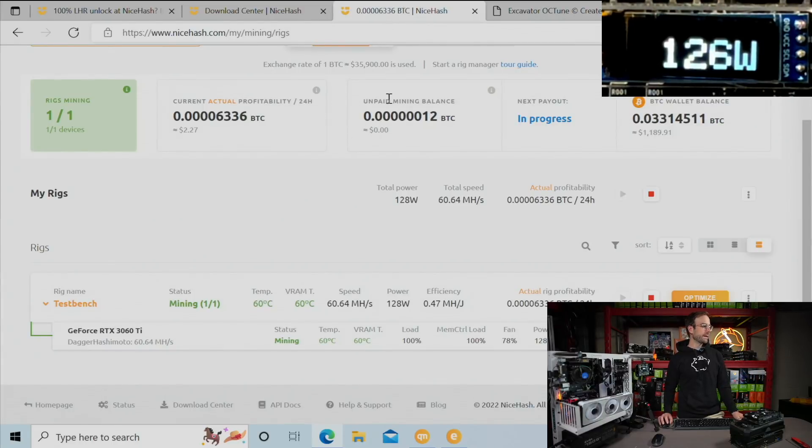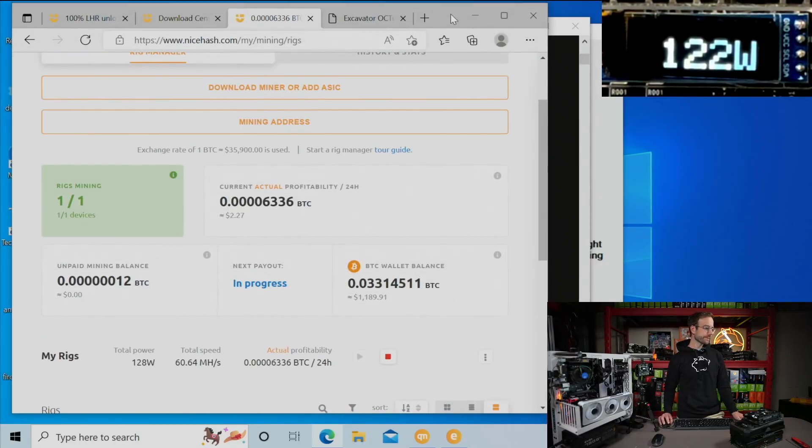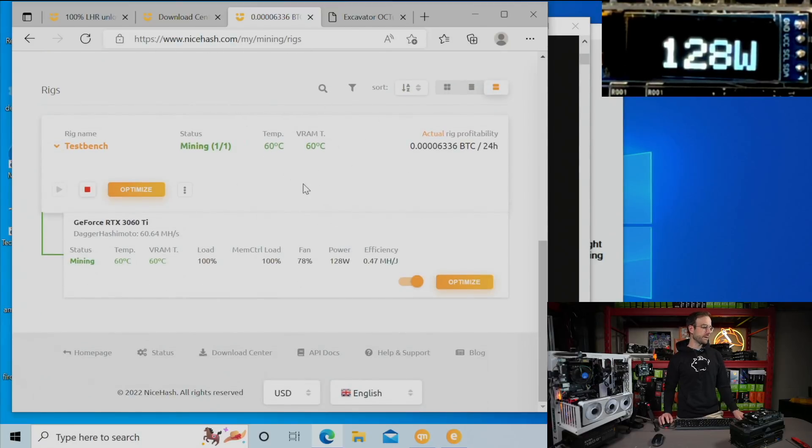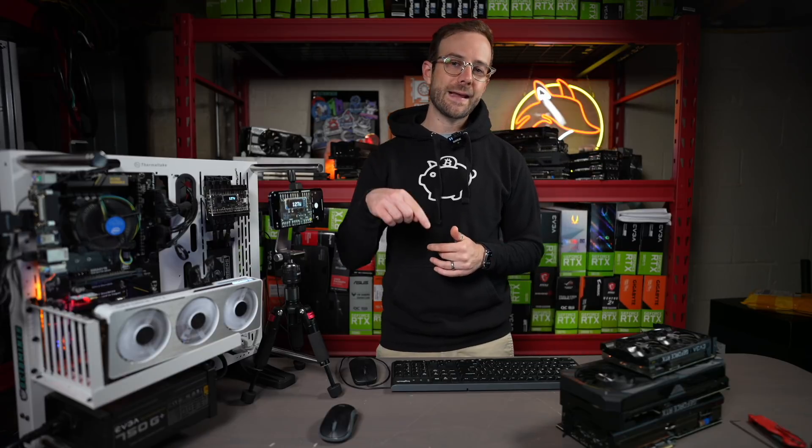You can see all this reflected on NiceHash's website — the actual profitability over 24 hours, all the GPU status, power usage, efficiency, fan speeds, and temperatures are all right here. That's it, guys. That's everything to get started mining with the 100% LHR unlock with NiceHash. We used a 3060 Ti LHR in this test and it really works. Thanks NiceHash for making this happen. Hope you guys enjoyed the video — hit the like button, subscribe for more GPU mining content, link to my Discord is in the description below, follow me on social media, and as always, please take care of yourself and each other. See you in the next video.